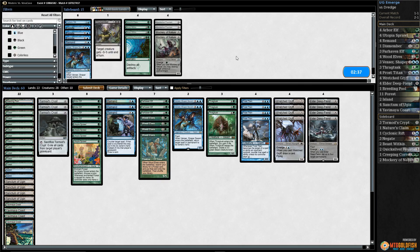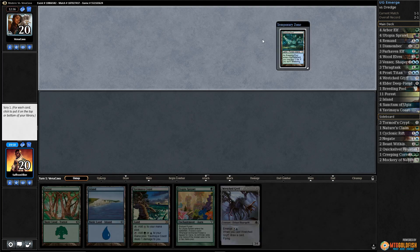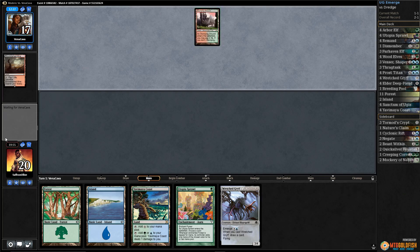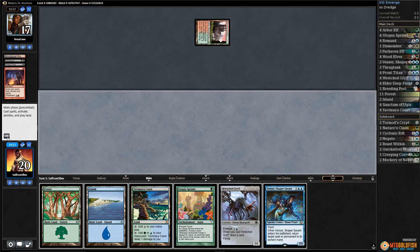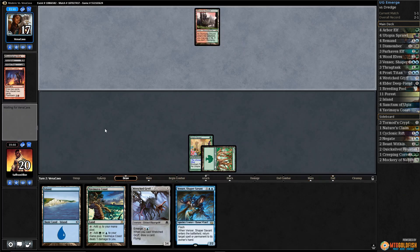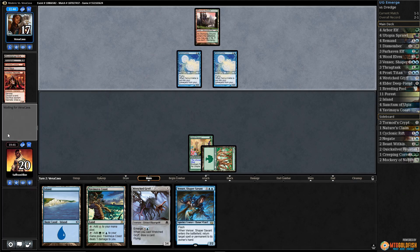I wonder if Cyclonic Rift could be worth it — seems unlikely. Let's run it back and hope we draw our Tormod's Crypt. No Tormod's Crypt — mulligan to five. We have to keep; put the land to the bottom. This is not looking hopeful — Dredge is hard to beat without sideboard cards. Stomping Grounds for our opponent untapped and there's Faithless Looting. We only have five cards in hand, so we play Forest, Utopia Sprawl on blue, and pass.